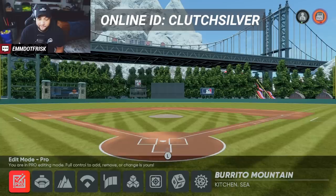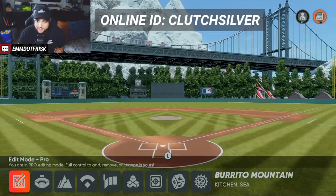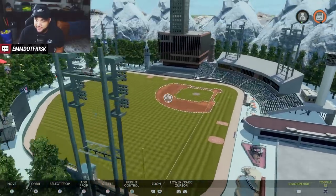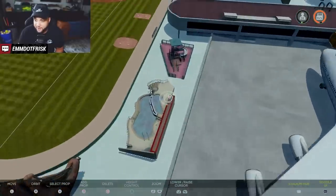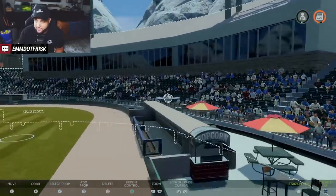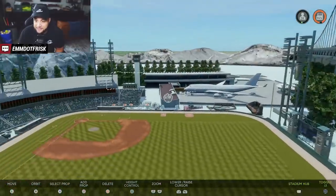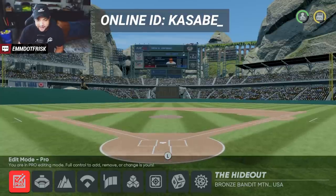First up we've got Burrito Mountain, uploaded by Clutch. He did an incredible job — he's got an airport and a giant bridge across the field. It's a very interesting little field with a lot of attention to detail, including a little popcorn stand. I haven't played on it yet but I'm going to do a Road to the Show video here. Get Burrito Mountain in the vault — it's by Clutch Silver.